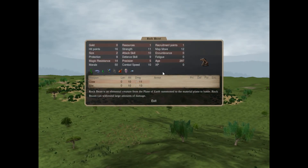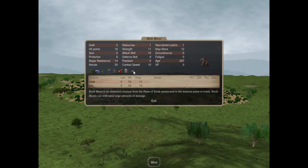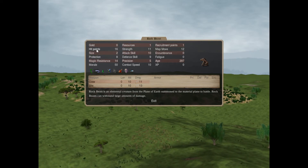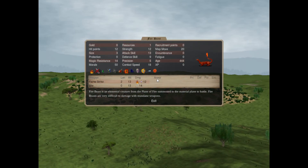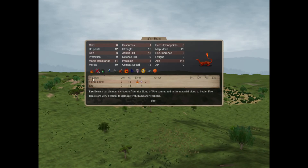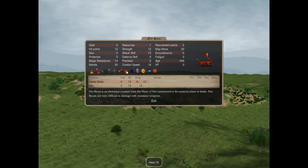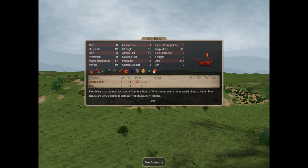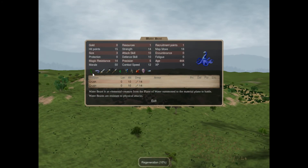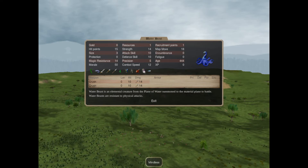The Rock Beast has just basic claw and bite attacks but it can regenerate. It is amphibious and blind. They are quite tanky. The Fire Beast has a flamestrike - basically the same as the Fire Flayer of the Salamander. It has fire resistance, cold susceptibility, poison resistant, magic being, inanimate, need not eat, heat aura, ethereal, mindless, fire shield, fire power, and blind. Then we have the Water Beast with two crush attacks, regeneration, amphibious, resistance to physical damage and poison, magic being, inanimate, need not eat, mindless, and blind.